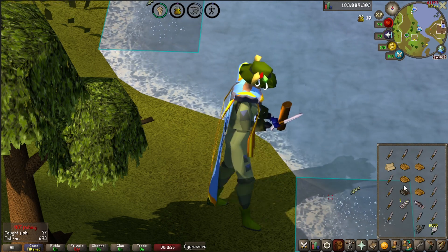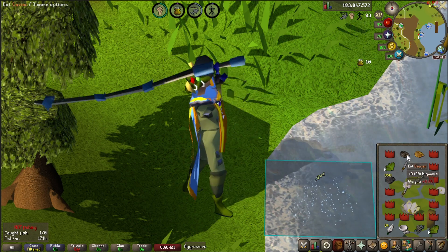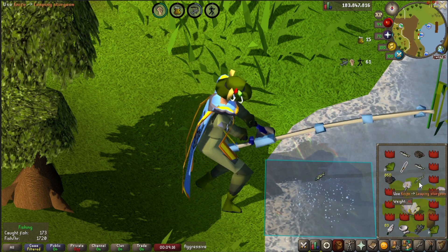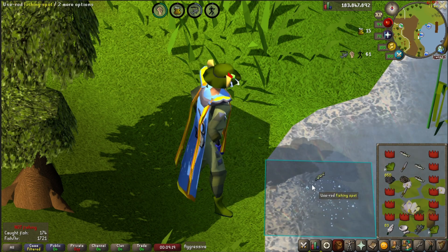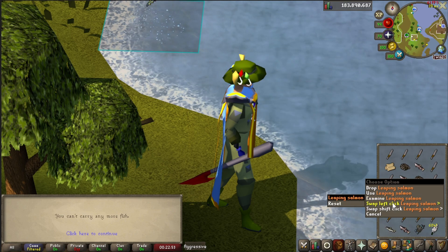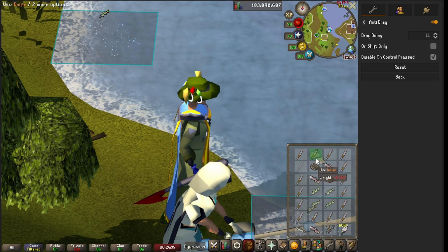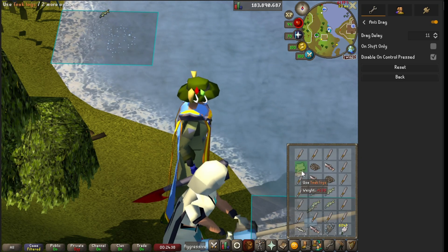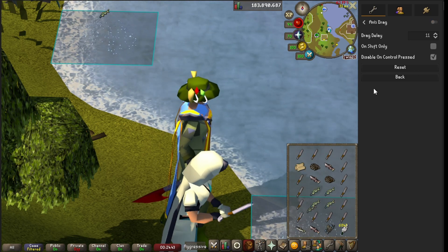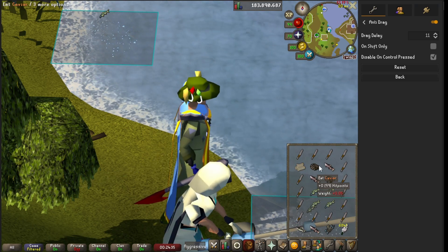Another thing you need to consider is RuneLite plugins. In my last video, I explained how to set it up so that you can left-click drop fish. However, with this method, you may not want to do that as sometimes it's easier to click the fish before the knife, and if that's enabled, you would just drop the fish. So I reverted the changes by holding shift and right-clicking the fish, then setting left-click to reset. Something I also forgot in my last video was the use of anti-drag in RuneLite — this is a default plugin that makes it easier to click on items without accidentally picking them up and starting to drag them around your inventory, which would ruin your three-tick cycle. These are my settings, but just try them out and see what works for you.